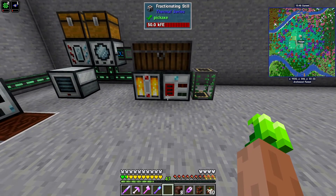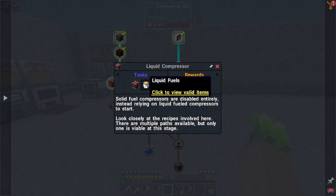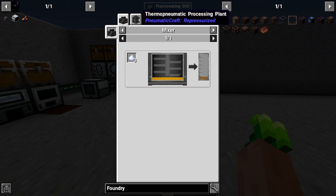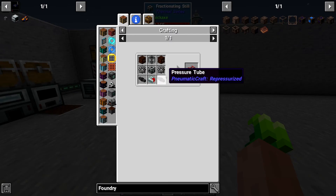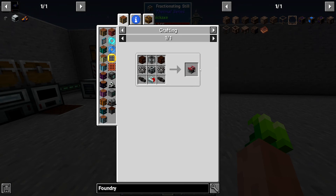It should be jutting into this fluid tank right here. So this is a process that's probably going to be set up constantly because we are going to need the refined fuel bucket for our liquid compressors. These are what's going to give us our power in PneumatiCraft — or pressure bar or whatever.